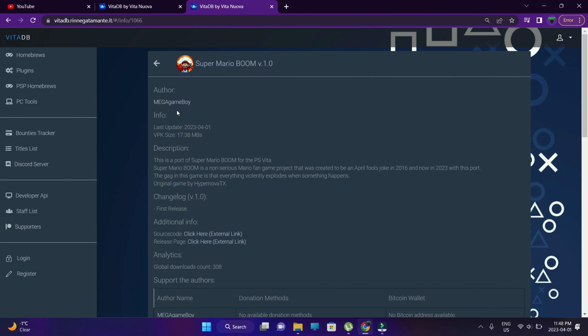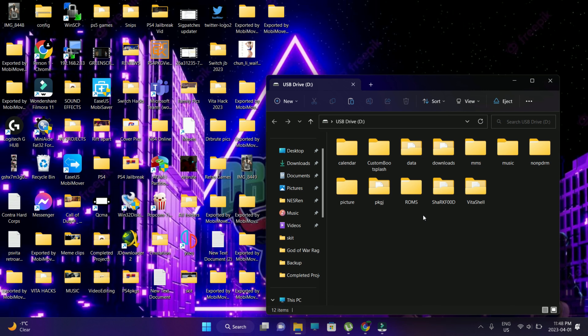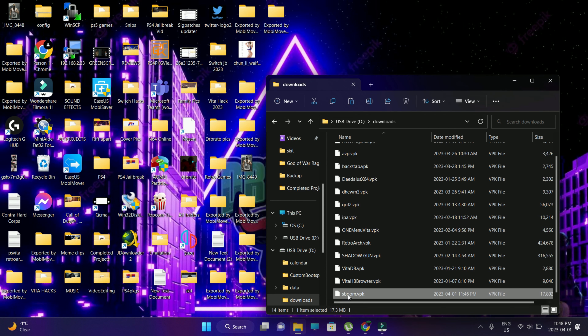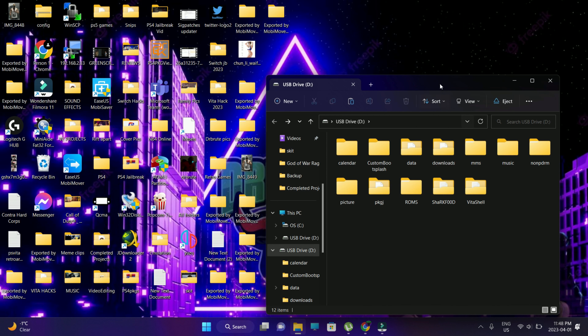The porter, the main dude responsible for this, is Mega Game Boy — props to you brother. So we're just going to download this, copy and paste the VPK file into the root of your SD card, or if you have a dedicated folder where you store your VPKs like myself, just paste it over there. Connect to your PlayStation Vita using Vita Shell with the help of a USB cable.